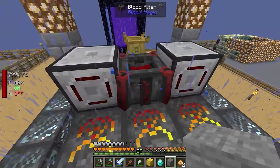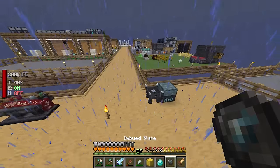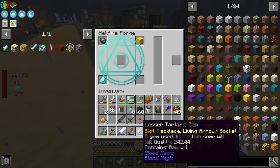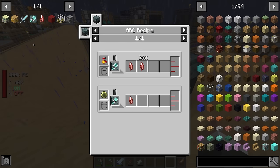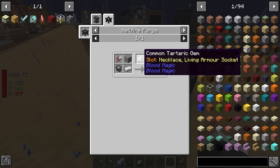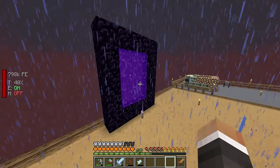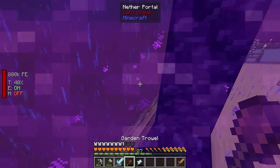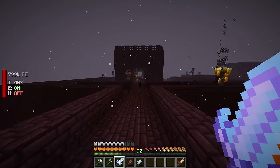We need one more imbued slate and 350 will in our common tartaric gem before we can make the sanguine reverter and finally push toward the tier four blood altar. Let's head back to the nether one more time to fill up the common tartaric gem to 350 will — and this was actually incredibly quick.